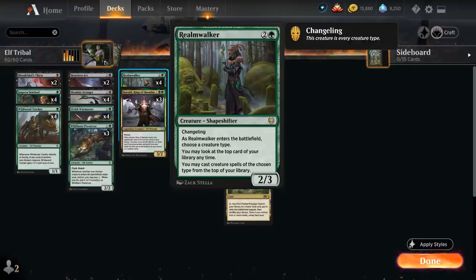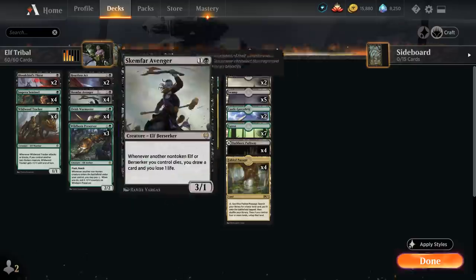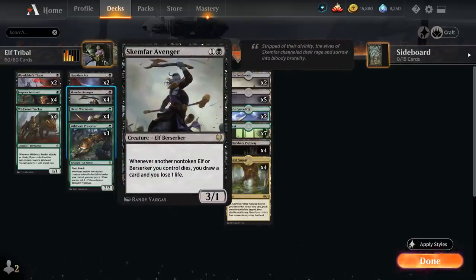At 2-mana we've got even more card draw engines with the full playset of Skemfar Avenger, a 3-1 elf berserker, saying whenever another non-token elf or berserker we control dies, we get to draw a card and lose one life. So if the opponent tries to take out our elves with spot removal, they'll typically have to kill Skemfar Avenger first to avoid letting us draw a ton of cards, and if they cast a sweeper we'll typically draw a few cards to help rebuild.